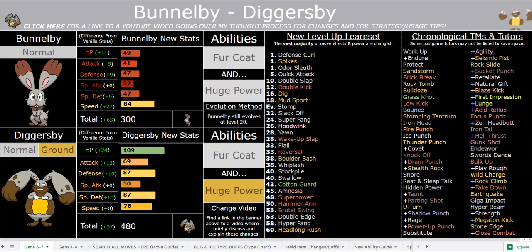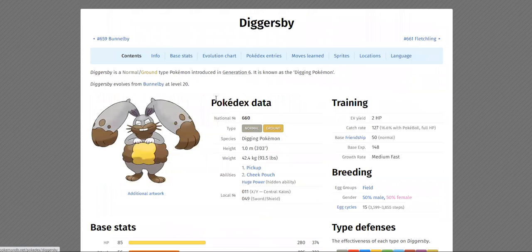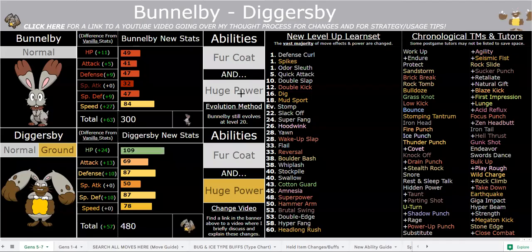So I gave it Fur Coat. It's also a very fitting ability — if you read the Pokedex it talks about the fur a lot. And just look at him. He literally has a fur coat with his little hands in his pockets and stuff. Very fitting ability.